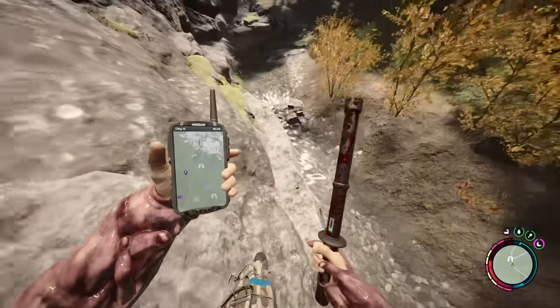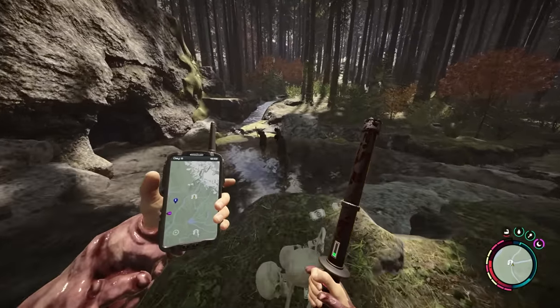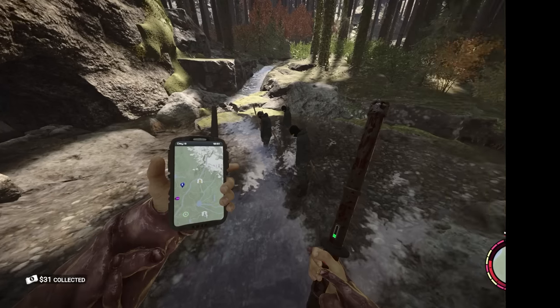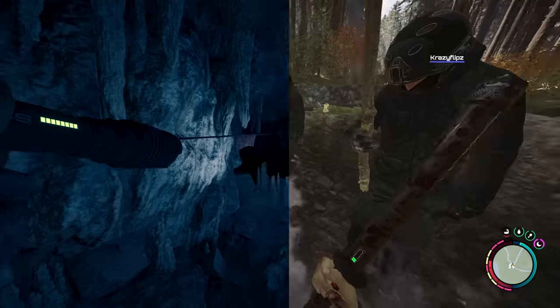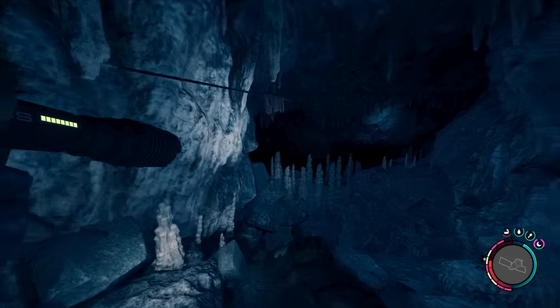Once you have both the rope gun and the rebreather, make your way to the marked cave on the map near the base of the snow-capped mountains. Here's the approximate cave location on the full map. There is a slingshot on one of the bodies outside, and it's probably a good idea to save the game before entering. To cross the pit over to the first cavern, you'll need to use the rope gun.